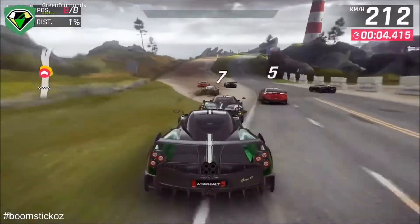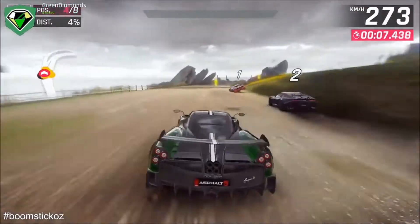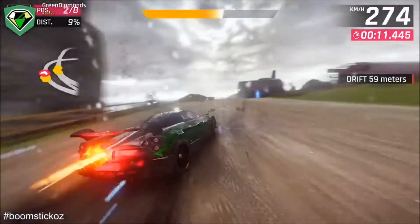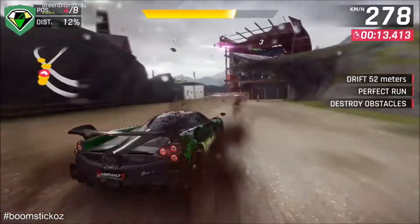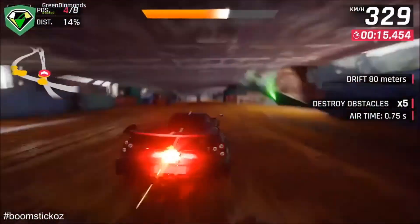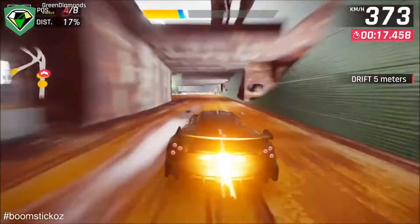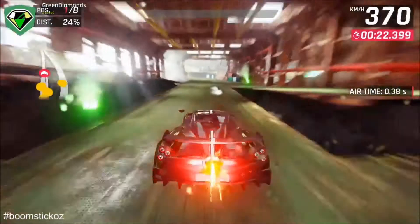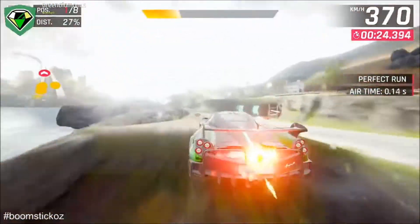Just accelerate at the start, avoid the AI, and then pick up the nitros straight into red so you can build up the speed. A bit of drifting to keep yourself around, and you can go for the shockwave there, but often just red is good enough. Then just make sure you red nitro off these jumps.